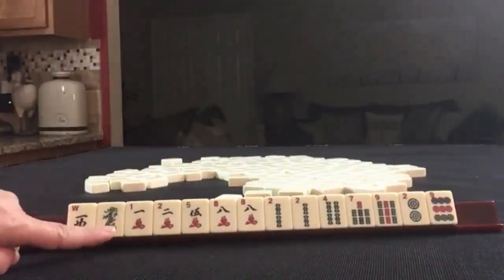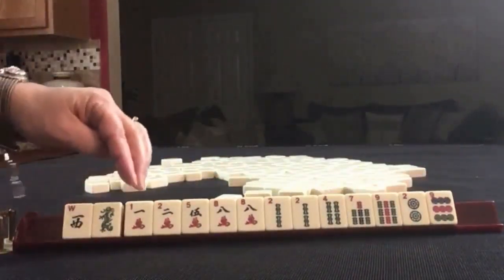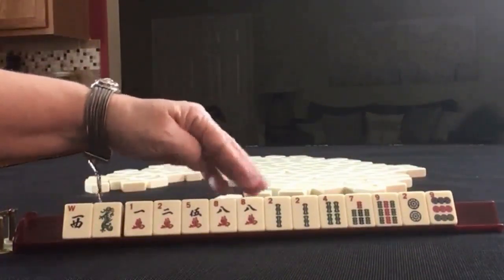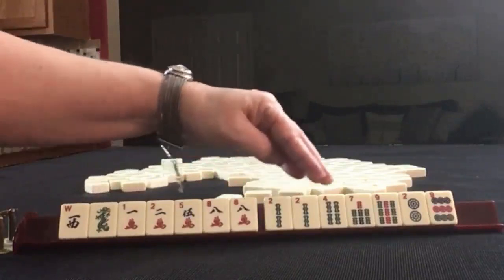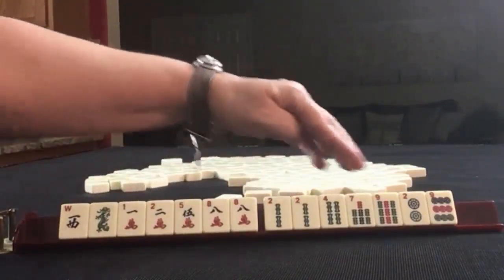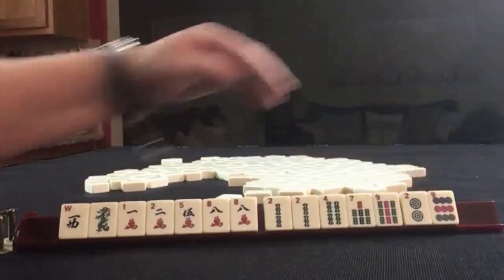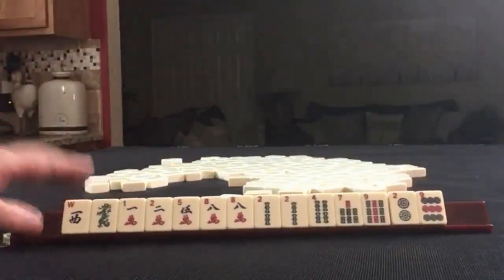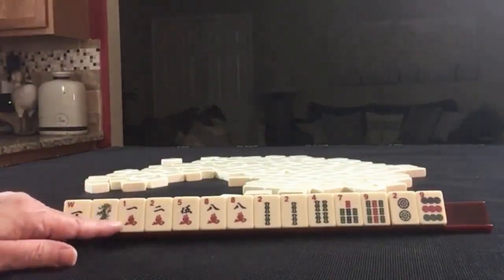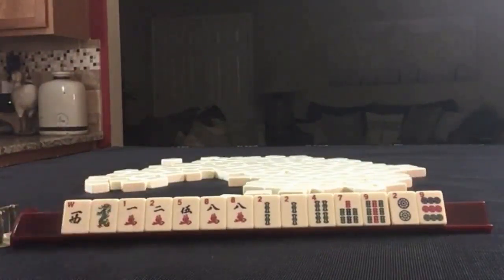We have a West, a Green. We have 1, 2, 5, 8 in Cracks — a pair of 8s. We have 2 Bam, 4 Bam, 7, 9 Bam — a pair of 2 Bams. And then we have a single 2 and a single 9 in Dots. If these were your tiles, what would you focus on and what would be your first pass?